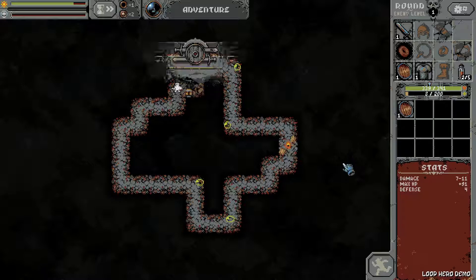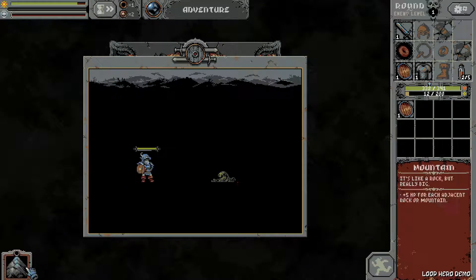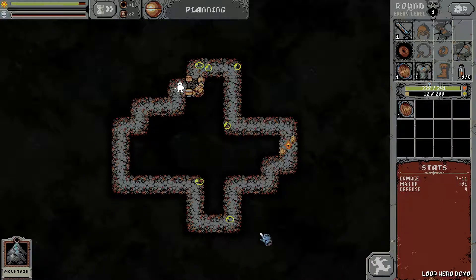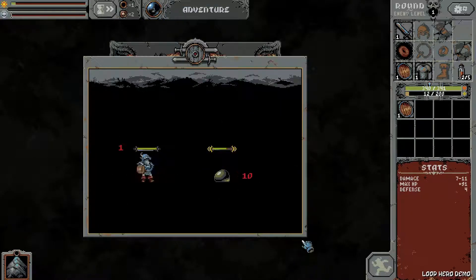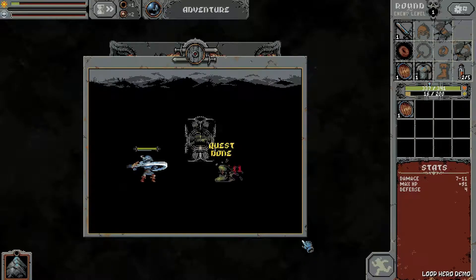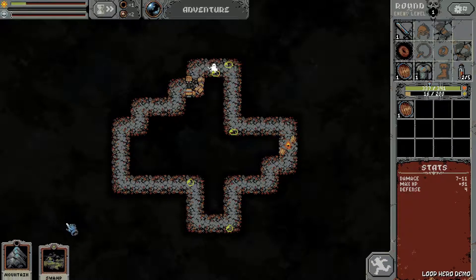So we are going to do a pretty standard run here, which would be spawn the lich as fast as possible, get at least 20% evasion, and most likely beat the run.